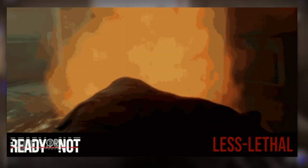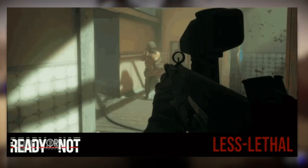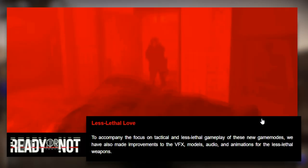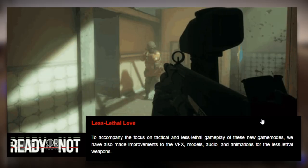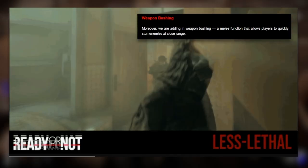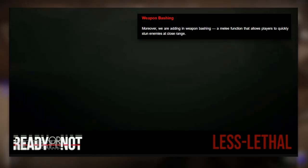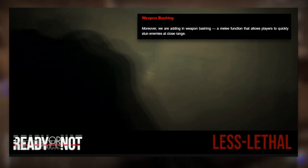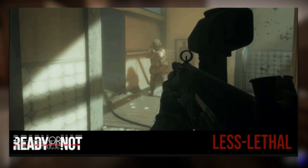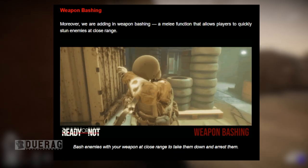There's a GIF showing less-than-lethal weapons. The pepper gun causes unpleasant irritation as expected. To accompany the focus on tactical and less-than-lethal gameplay in these new game modes, they've also made improvements to the VFX, models, audio, and animation for less-than-lethal weapons. There's another GIF showing off the beanbag shotgun — described as 'like a punch from afar.' Honestly looking at these two GIFs I'm not really seeing a clear difference from older builds, but let's move on.